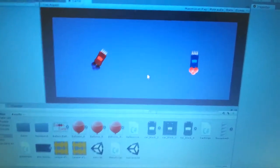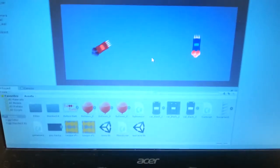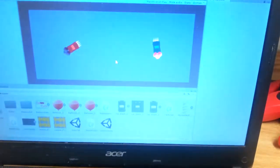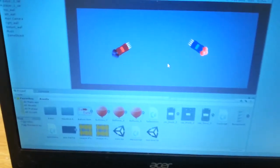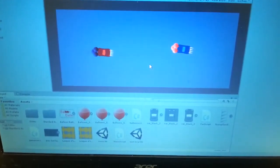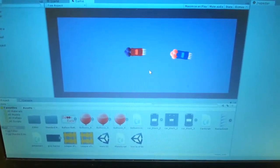So player 1 is this red car, you control it by using WASD, and player 2 you control it by using the arrow keys. The point of this game is to get behind your opponent's car and use the spikes, exploding their balloons.